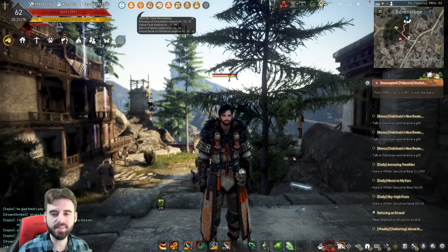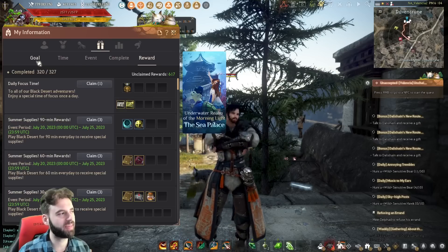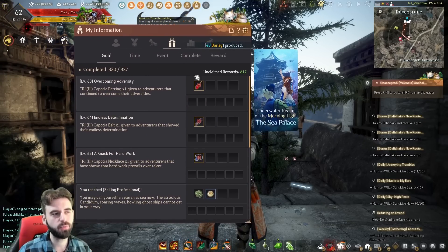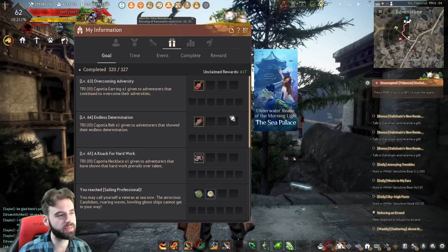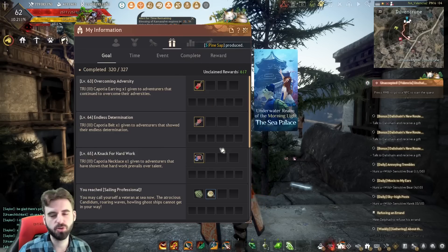For those of you that didn't know, or if you haven't hit 62 yet: if you press the Y key on the keyboard and click on the Goal tab, you will see that there are items you can get for hitting level 62, which is a Tri-Kaposha Ring, 63, 64, and 65 — Tri-Kaposha accessories. The first one you get at level 62.